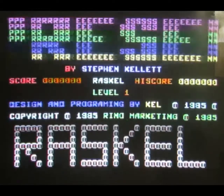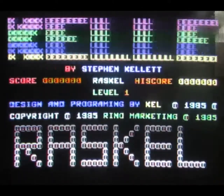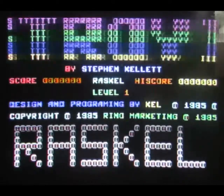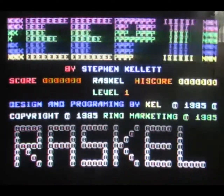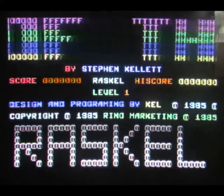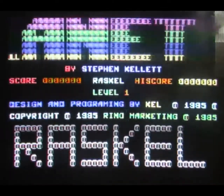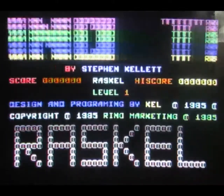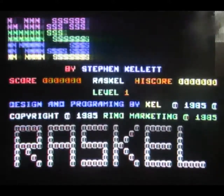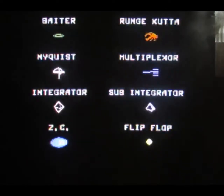I have never heard of Stephen Kellett. This actually says Rhino Marketing — how weird. I hope you can actually see this. These are all framed on the camera to remove as much of the border as possible, so what you should actually be seeing is the full screen, which I think in this case has gone into 38 column mode. I think you can do 24 rows as well — I don't think it is 23 rows — on the old VIC-2 chip.